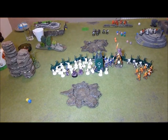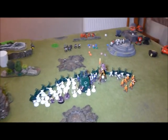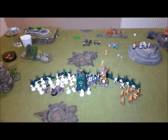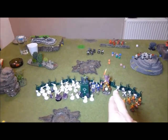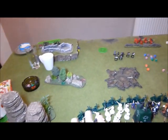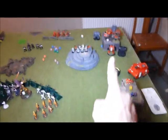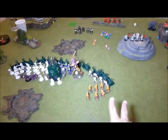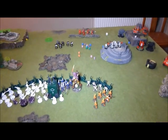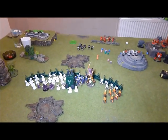Now it's my turn two. My Jet Bikes stayed in reserve. I had quite a bad round. The Avatar tried to move forward with 3d6 but rolled two 2s and a 1, so he just stood there. Dire Avengers used the Quad Gun and shot those guys, killed a couple. Got the 2+ save up and shot Death Company — killed one. The Shadow Weavers shot the skimmers again and scattered once again. Fire Dragons came out and shot Mephiston, then tried to run into cover but only got a 1 — they're in the open and very vulnerable. I did get to Slay the Warlord. It's 1 point each at the moment.